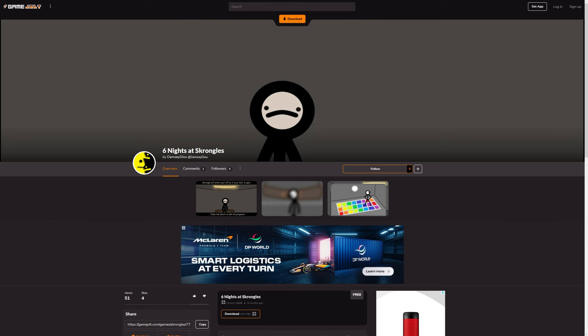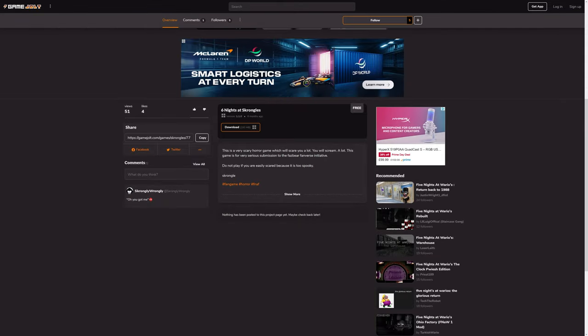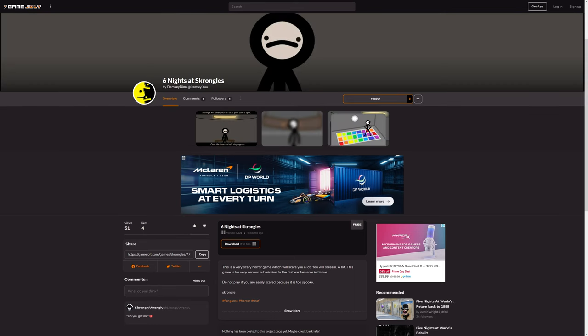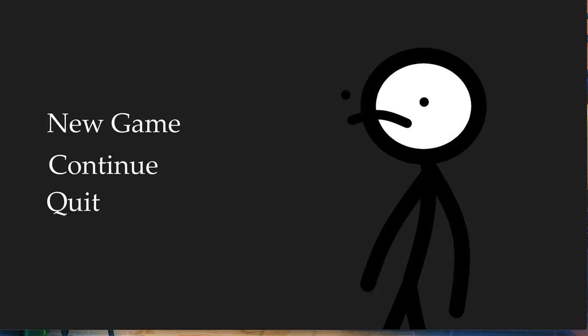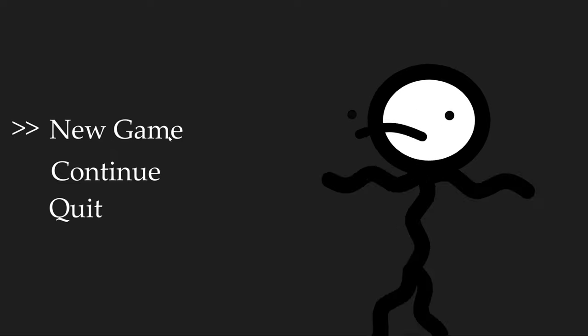And finally, last but not least, we have Six Nights at Scrongles. I think this is kind of a jokey game, but let's go in and play. The description says it's a very scary horror game submitted as a very serious submission to the Fazbear Fanverse initiative. Do not play if you're easily scared, because it's too spooky. Let's just go in and hit play — new game.